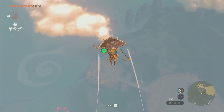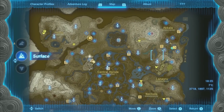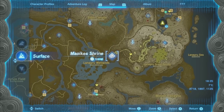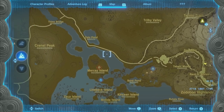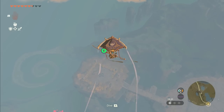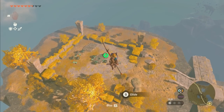If at any point you don't have enough stamina, you can always farm stamina food. The easiest way to do that is to go over here towards the Maoki Shrine or the Jonesau Shrine. On this shore right here, you can find bright-eyed crabs that you can convert into stamina meals.